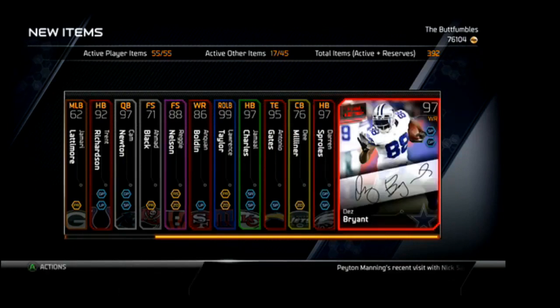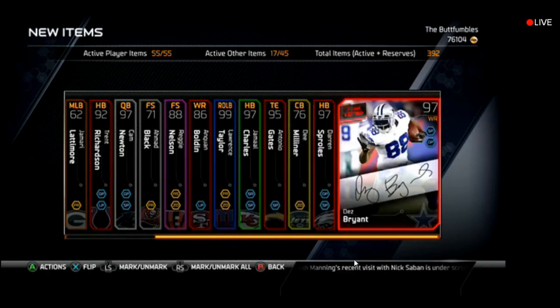D Milner Gold. A Darren Sproles free agent card, and a Dez Bryant final edition reward.